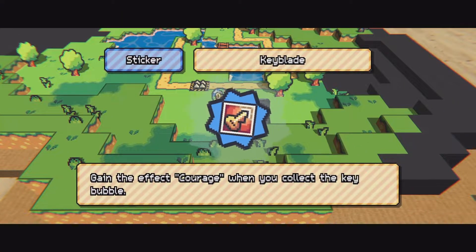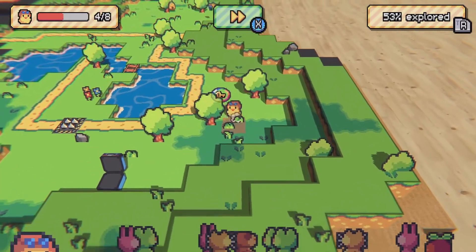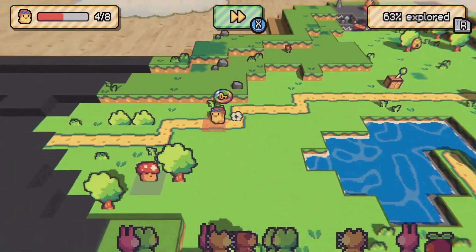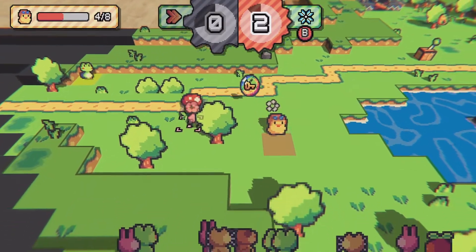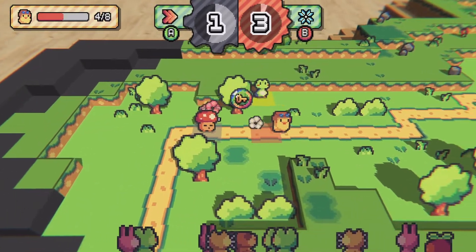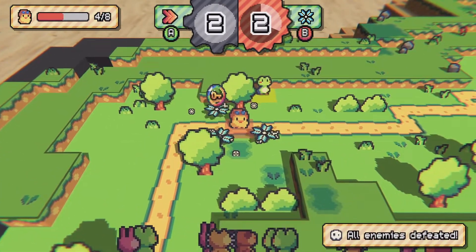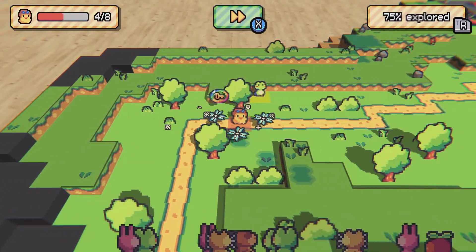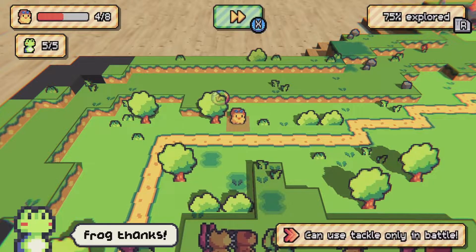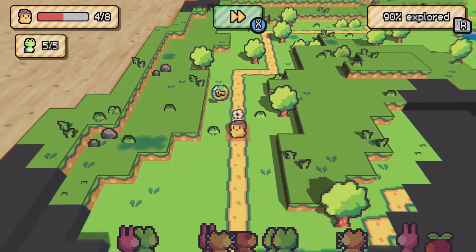What's in here? Keyblade — gain the effect courage when you collect the key bubble. We got Quack! There's our new ability — Ice blade, I think. I've got to remember I can switch between them with the left trigger.